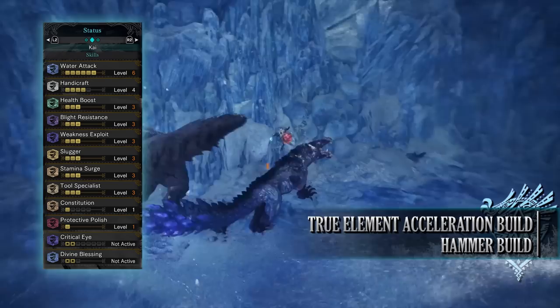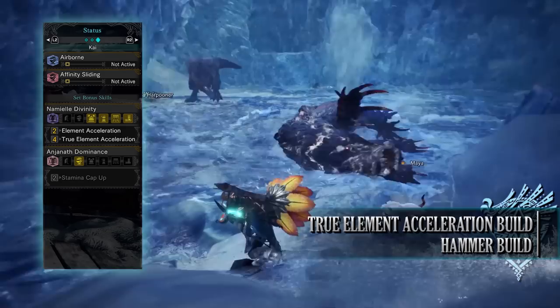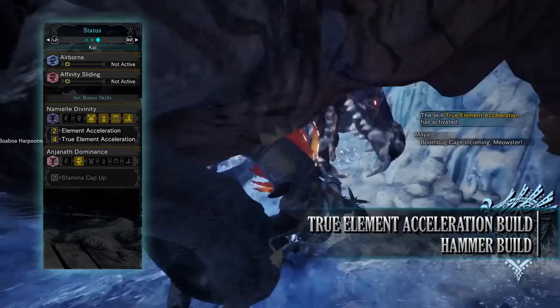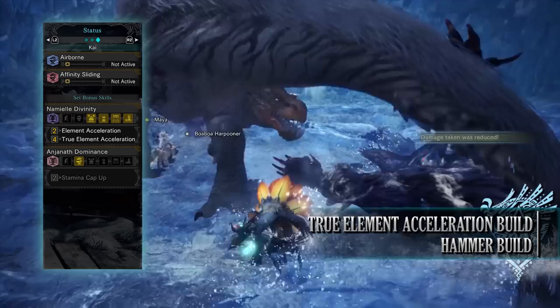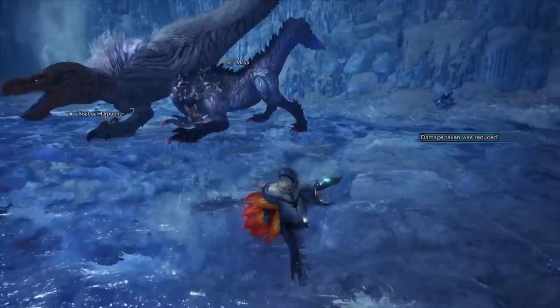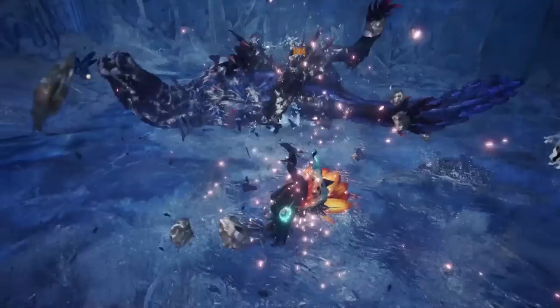When wearing your mantles you'll have critical eye level 2 and divine blessing level 2, which gives you a chance to receive less damage when hit. You'll also have airborne level 1, increasing damage from airborne attacks — and the Hammer can make good use of this as its airborne attacks are quite potent. You'll also have affinity sliding level 1. For the set bonus, you have Namiel's Divinity True Element Acceleration — a buff that kicks in after hitting a monster enough times, increasing your overall elemental rating and thus elemental damage. This build can work with pretty much any elemental weapon so long as you have the matching elemental jewels.